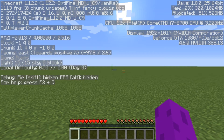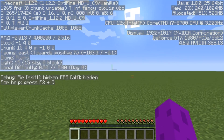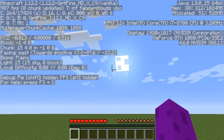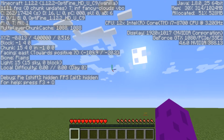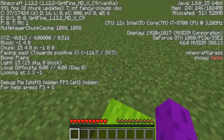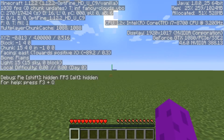Don't be intimidated by it — I know there's a lot of information here — but what we want to look at is, kind of in the middle of the screen, if you go over to the left you'll see it says 'light' and next to that it says 15, then 15 from sky and 0 from block. That means the sun is out because we've got a max light level of 15 from the sky, but zero block light, which means when the sun goes down it's going to be dark.